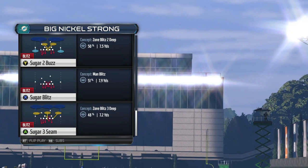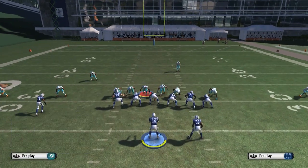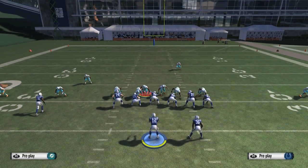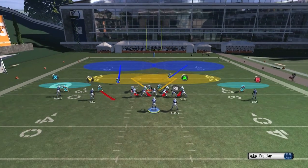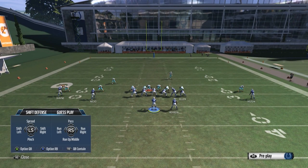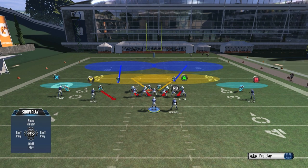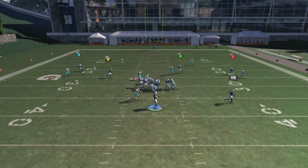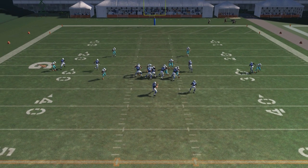Let's start with the Sugar 2 Buzz. All we're going to do for this scheme is press coverage and crash the defensive line down. This is a dumb-it-down scheme, so we can only make three adjustments or less — that's two so far. Now grab the middle linebacker on the left and hold LT or L2, keeping it held about a half second after your opponent hikes the ball. The center looks at you, then you drop back into hook zone coverage guarding the left seam. The center will initially look at you, then double-team the left-of-screen defensive tackle, leaving the nickelback to come in free untouched.